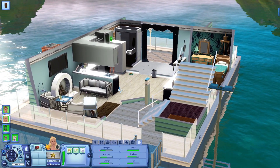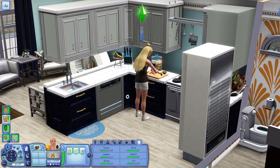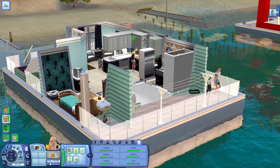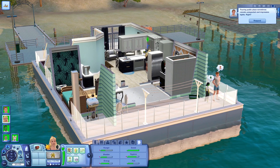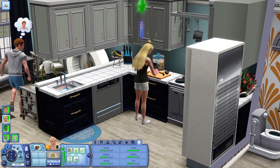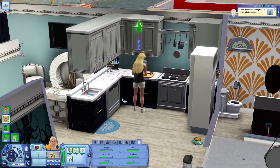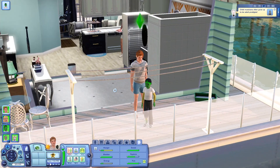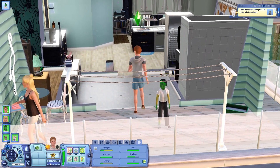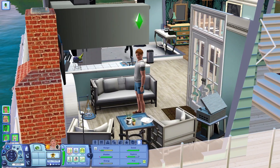I decided to give it my all this season and made our family's houseboat, because Island Paradise is the last expansion pack before Into the Future. Into the Future is my least favorite Sims 3 expansion pack, so I probably won't be making a house for that one. But Island Paradise, in my opinion, is the last great expansion pack for Sims 3, so I wanted to celebrate by making my own house. Now that we've covered the backstory of why the family is here in Isla Paradiso — it was a bit strange that they moved from Riverview, a suburban town, to a tropical island — let's get into the individual characters.